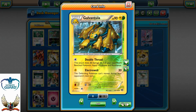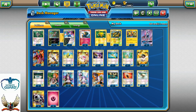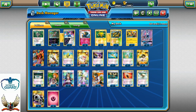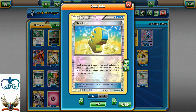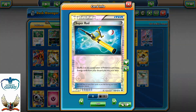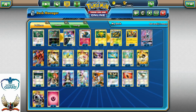So we can one-hit knockout two Remoras just like that. From the item cards, running two Field Blowers — a good card because it can disrupt our opponent's Stadium, Float Stone, or Fighting Fury Belt. Four Max Elixirs for energy acceleration, which is very important, as well as one copy of Rescue Stretcher, one Super Rod for Pokemon/Energy recovery, and one Special Charge.